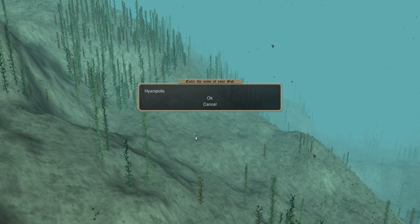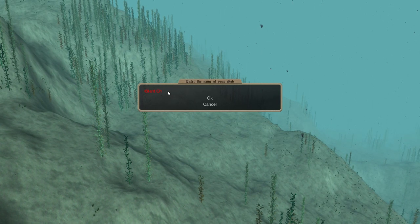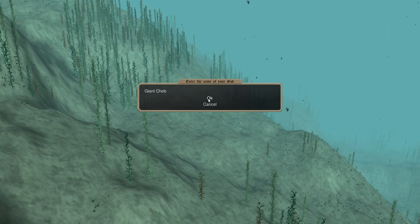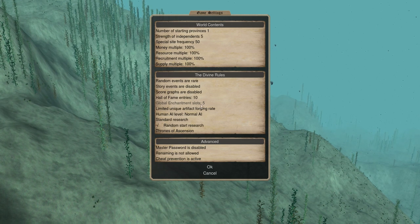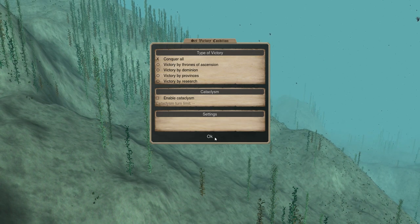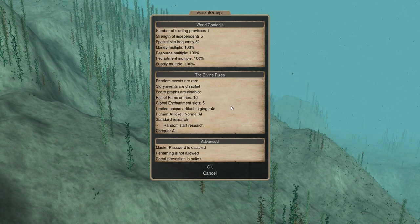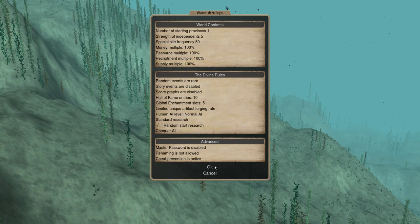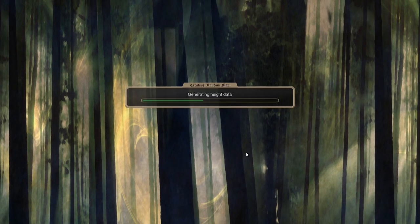We'll continue on now. I'll just go for Giant Cheb — that'll do. All praise Giant Cheb. Now I've just got some game settings here. I'm going to turn off the Throne of Ascension mode and change it to Conquer All, because I just prefer the victory conditions to be conquering everyone. I don't like to be cheated out of the victory by these other conditions — they always pissed me off in Civ V when they'd win with a religious victory while I've still got tanks on the map. That's stupid.